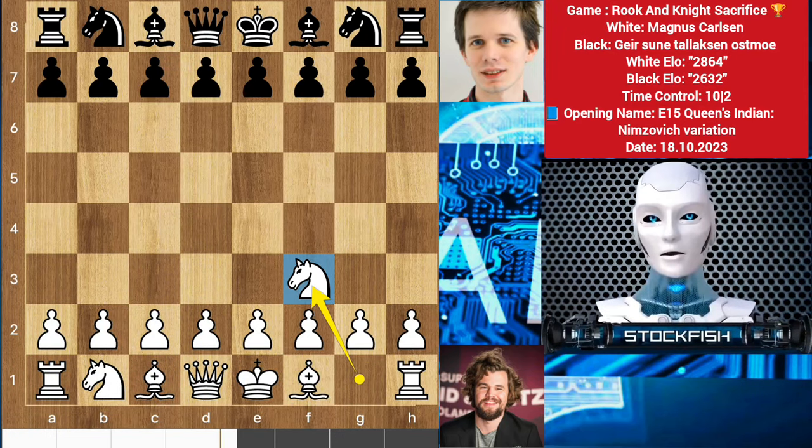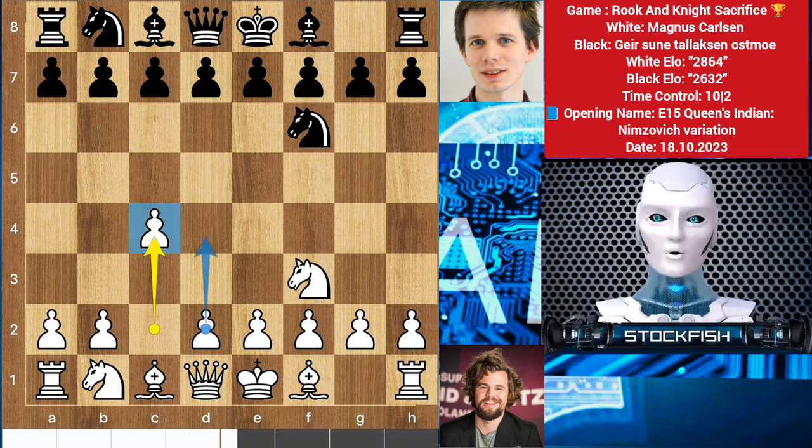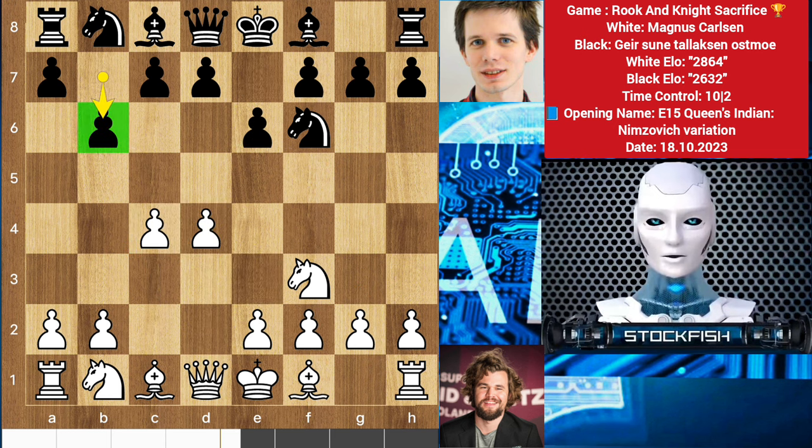Magnus started the game with knight f3, knight c6, c4 — the Anglo-Indian defense, where Magnus can go with g3, d4, or he can choose d4, e3 casual lines. We have e6, d4, b6 — the Nimzo variation against Magnus Carlsen. Black can strike in the center with c5 or d5 in the future. Magnus played g3.